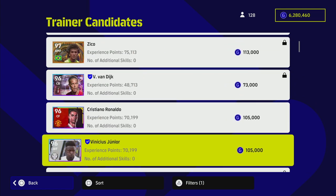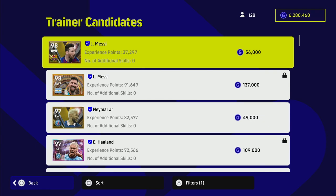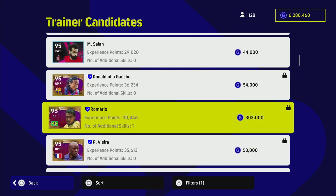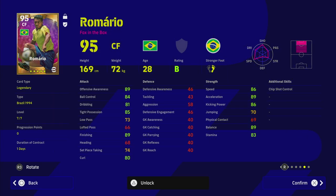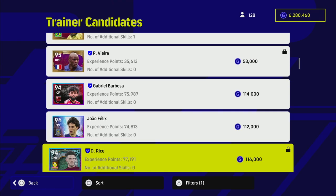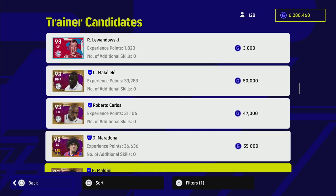You can rinse and repeat that as much as you like to level up players. This is where it really comes into fruition — say I get a new version of Romario. I could transfer this older Romario towards my new Romario, and it would carry forward his additional skill, chip shot control. As you accumulate more skills, the legacy transfer lets you move those forward. Because player skills are assigned randomly — we'll cover that separately — you could get a great skill on a low-rated card and transfer it forward to your target player.